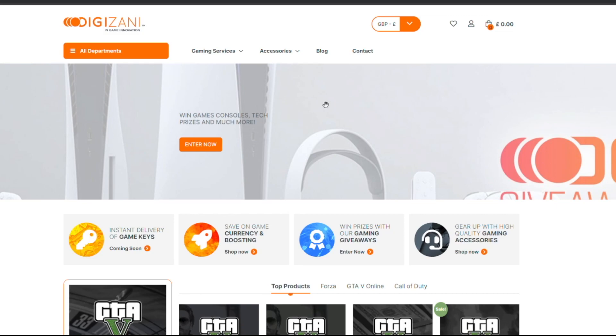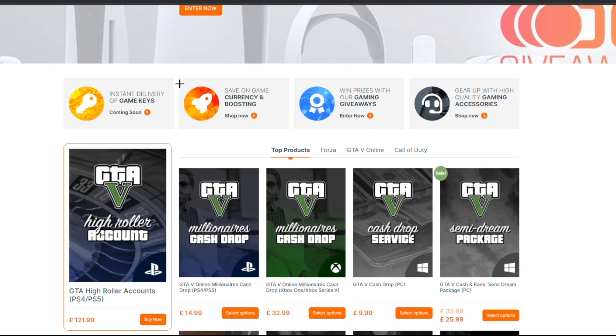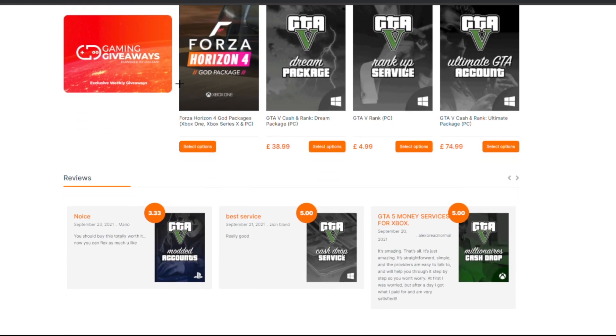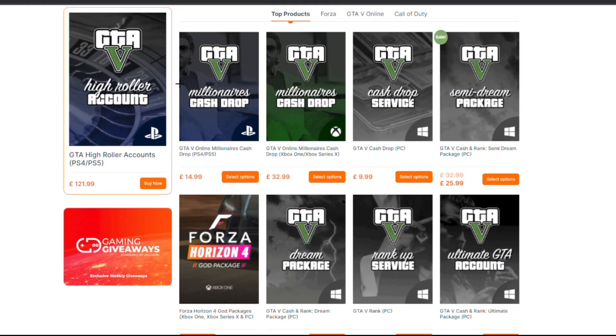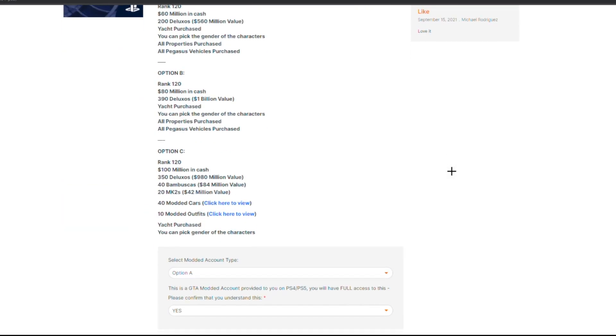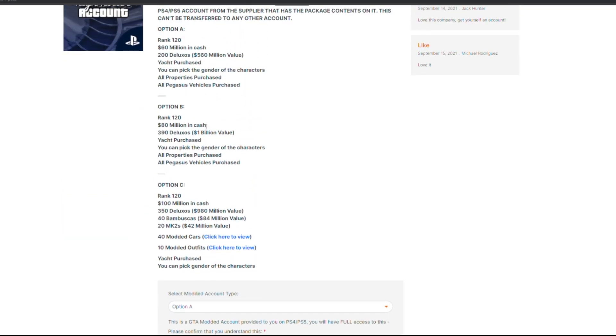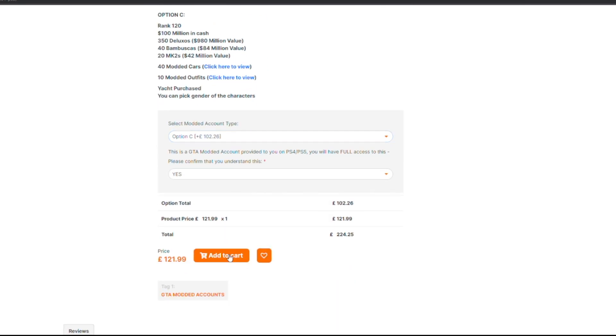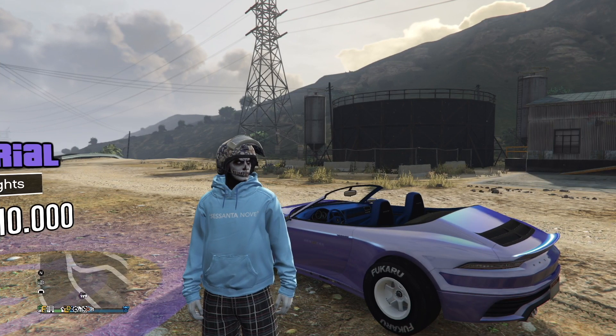If you're looking for the best account services such as modded accounts, money drops, cash drops, modded outfits, or any GTA 5 service, then be sure to check out Digizani. Digizani is an online platform that allows you to get the best deals on modded accounts and account services. I'll leave a link to all their information down below in the description.